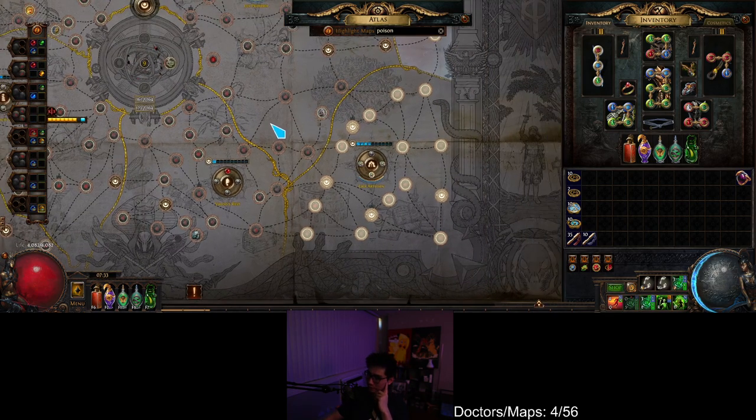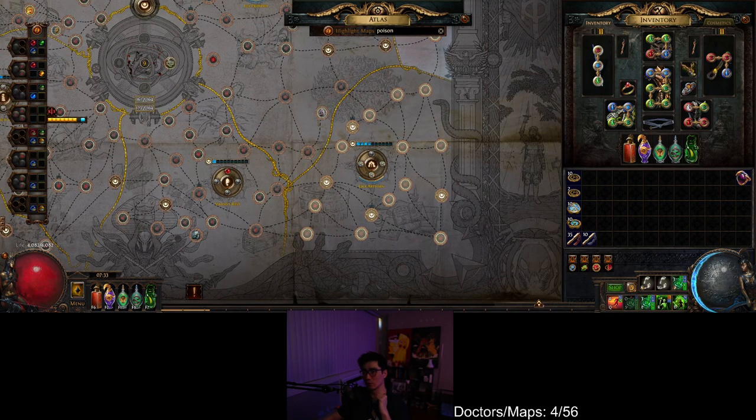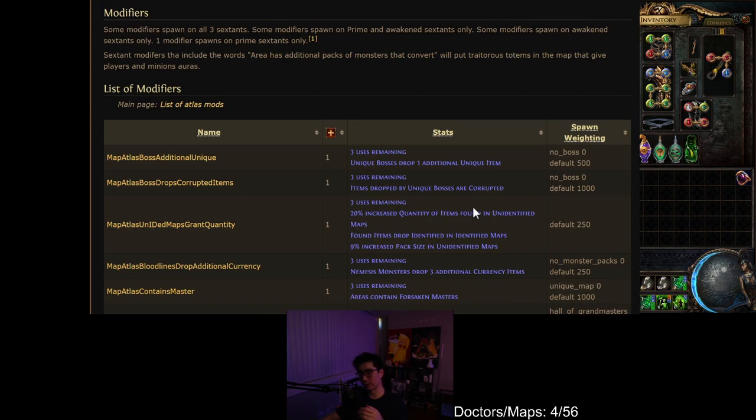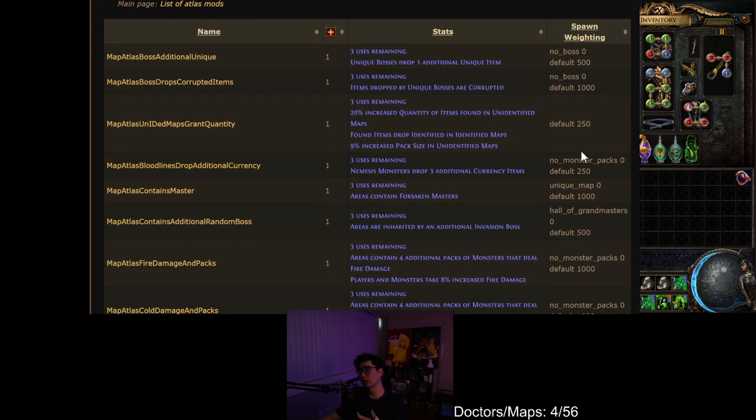So how is it done? First, we need to go over the principles of how we get more of a chance of getting poison. I'm going to pull up this website — I showed this in one of my last videos. It lists all the sextants, and on the right side you're going to see 'weighting.' Weighting means: out of all the chances added together, that is the percentage chance that sextant will show up.